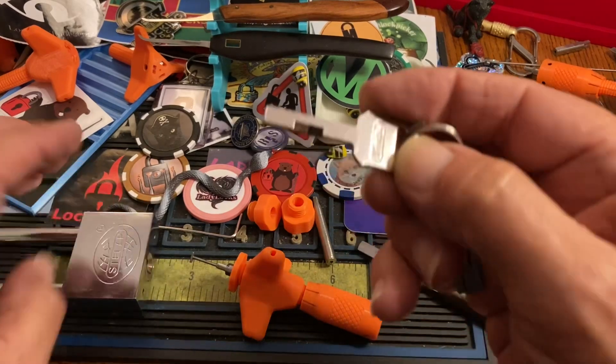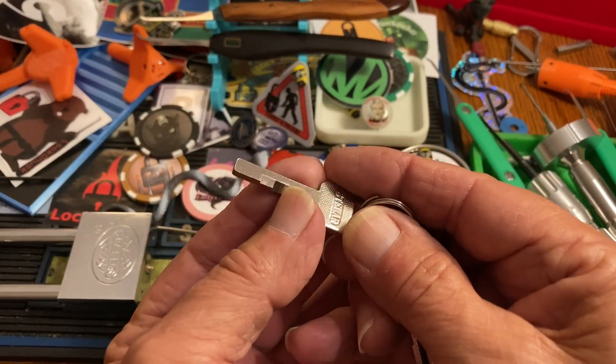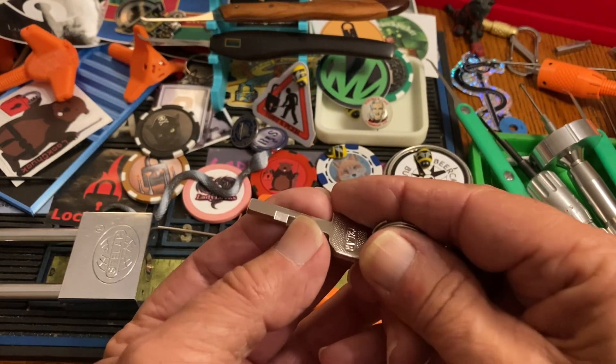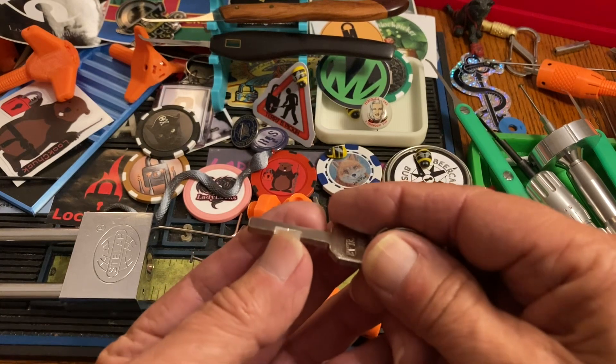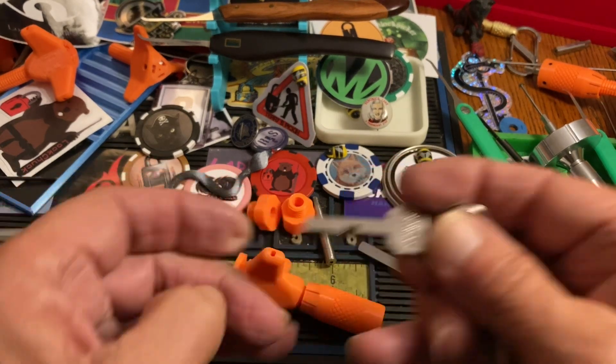This one was a fairly simple one. It needs to be counter-rotated. This is the last disc. We're going to tension off that, so the first disc we find, we want to turn down, and the next two we want to turn down, and then we want to counter-rotate off of this part.